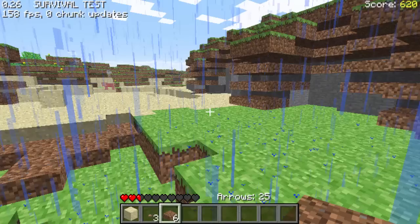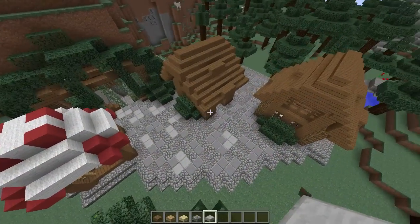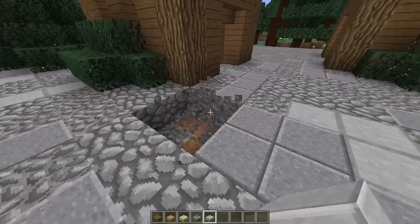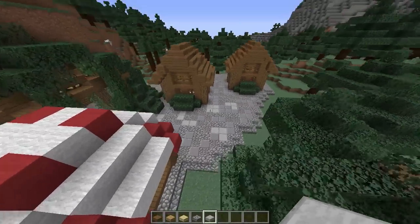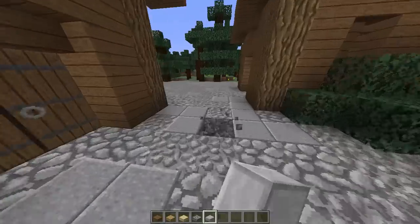It made the sides of hills look pretty weird. And after these dirt half-blocks, we have seen slabs, but we've never actually seen dirt slabs in the official version of Minecraft.